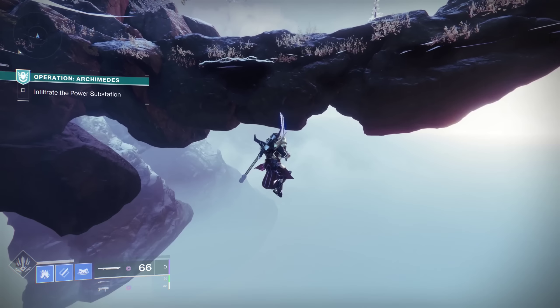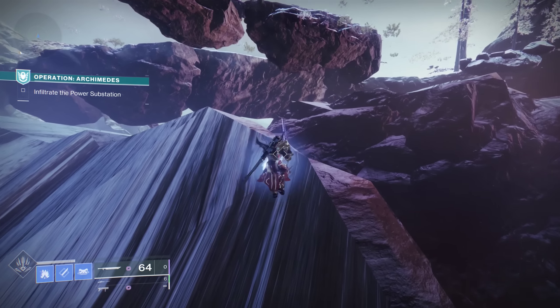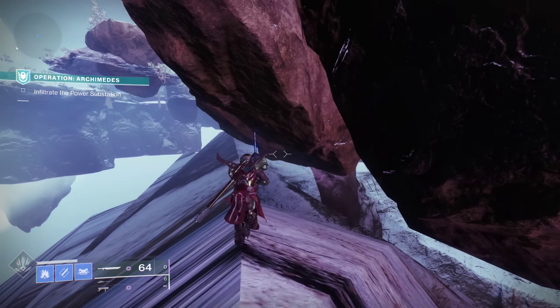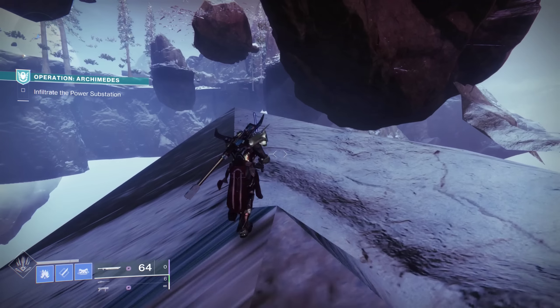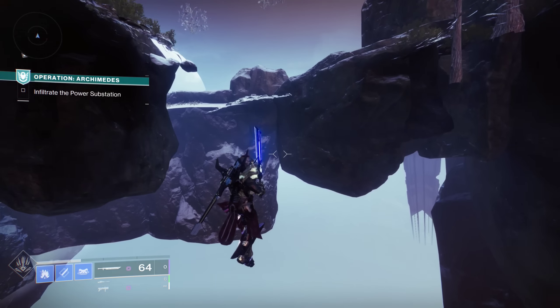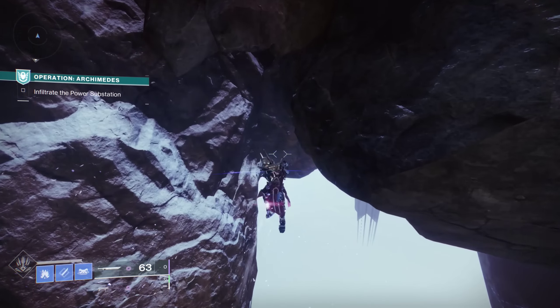The strange, stripy mountains are all solid, so as soon as you get above the kill barrier, you can walk across them safely. For the most part, the lasers won't bother you down here, but sometimes they do, so keep an eye out. We're just going to go around these rocks and to the left.